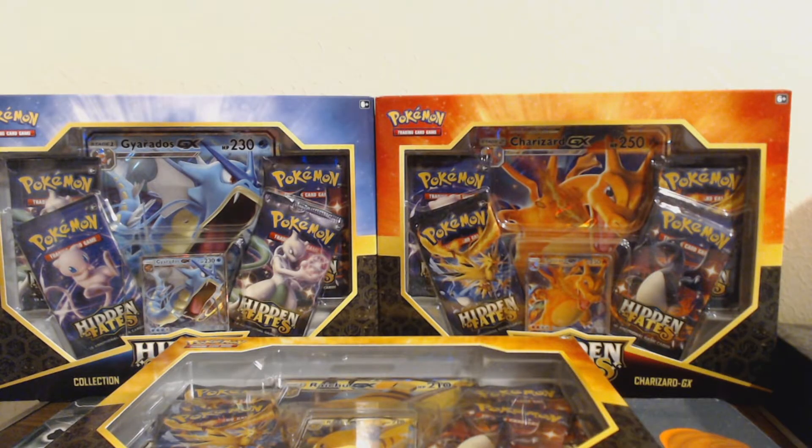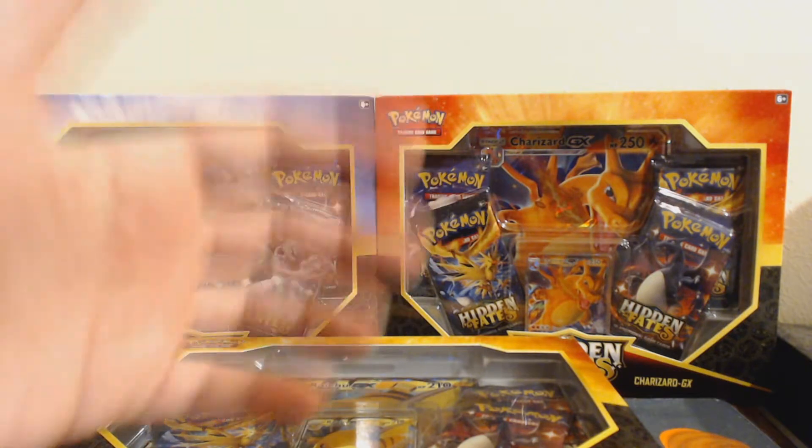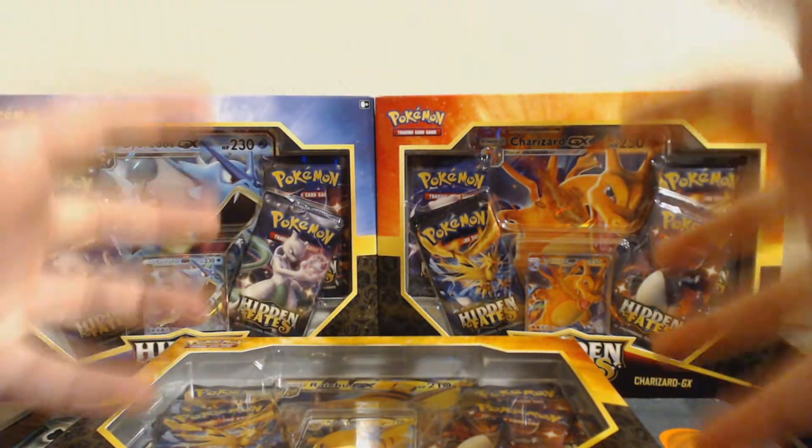What's up Slimes? It's your boy Trey from the mailroom, back at it again with a very special video. Dunks is jumping down — he knows, he knows.